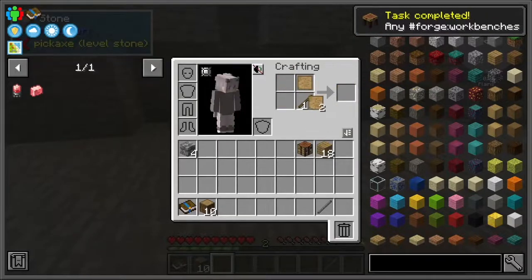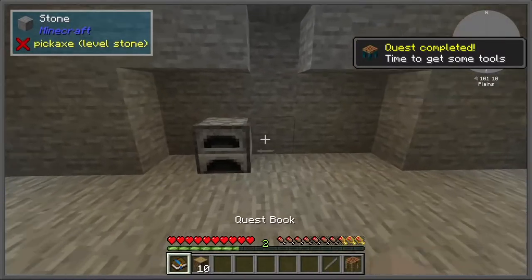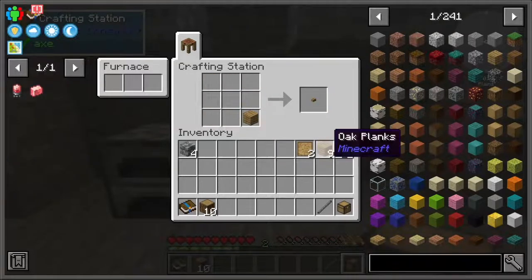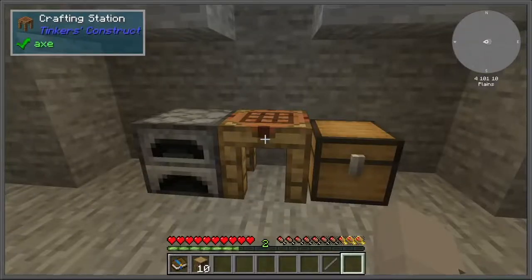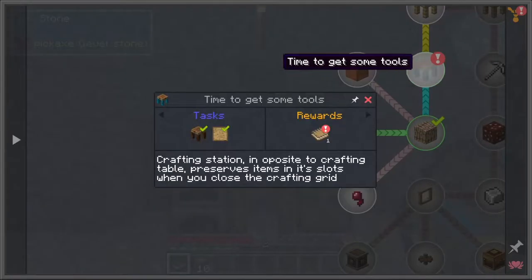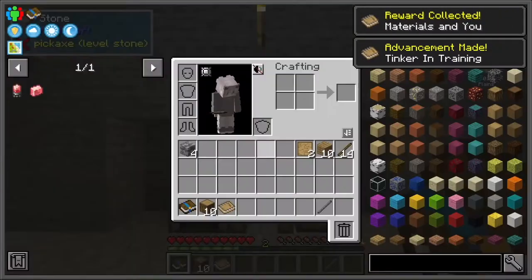There is also the Tinker's Construct mod, which allows you to make custom weapons, tools, and armors. It is very cool, especially when you get late game in the mod. It has a lot of unique recipes and combinations that add different various effects to your character or your tools.